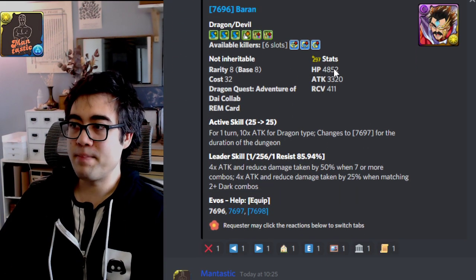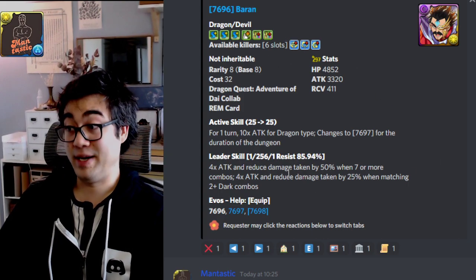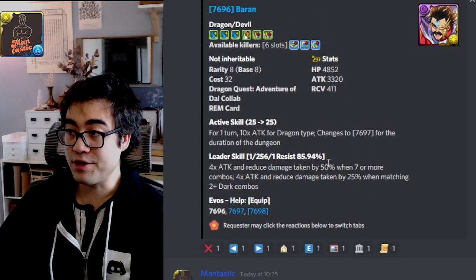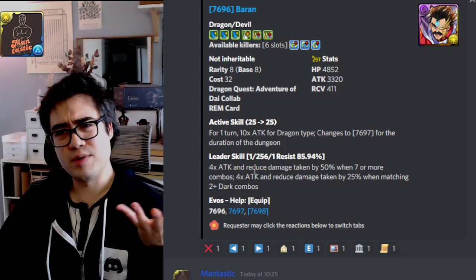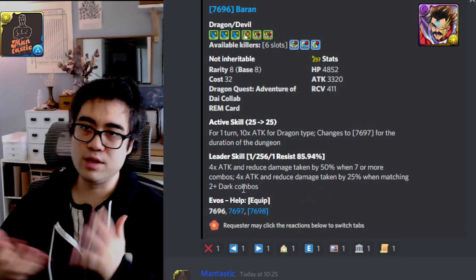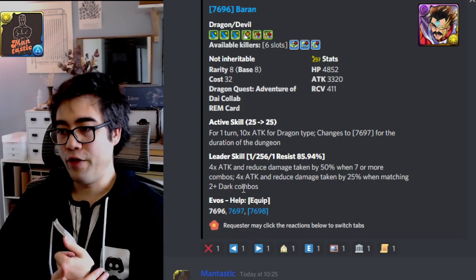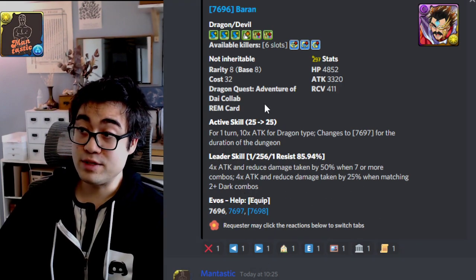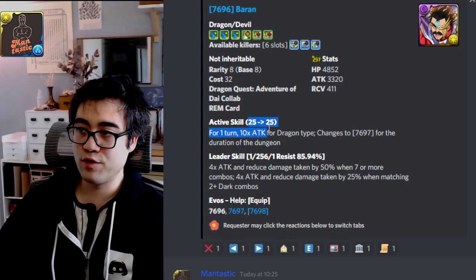Next is Baron, and Baron is a transforming card. In their base form, they have three skill boosts and a respectable amount of effective health pre-transforming, which is meaningful if you intend to use them as a leader, because you get 50% damage reduction with seven or more combos — you should always be able to do that from a given board. Then you get more damage reduction when you match two or more dark combos. Two Barons together is at least 75% damage reduction — not the greatest, but maybe it's enough to survive floor one. You have three skill boosts, and with dual leaders, that'll be six. You need 25 to transform, and when you do transform, he becomes quite a magical card overall.